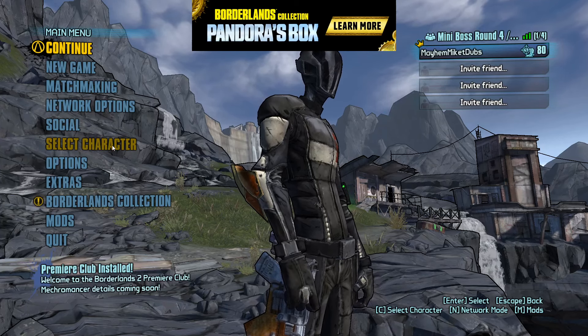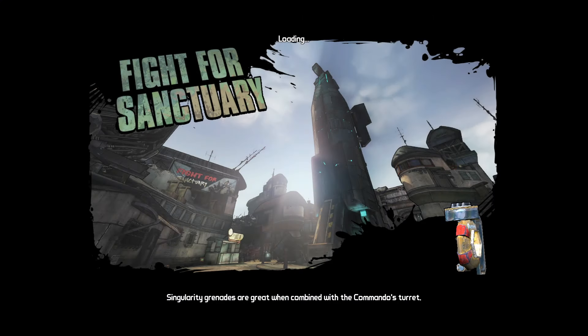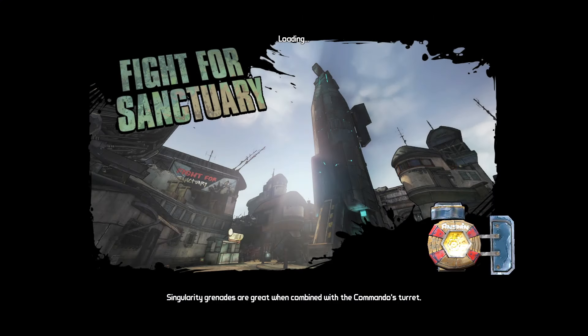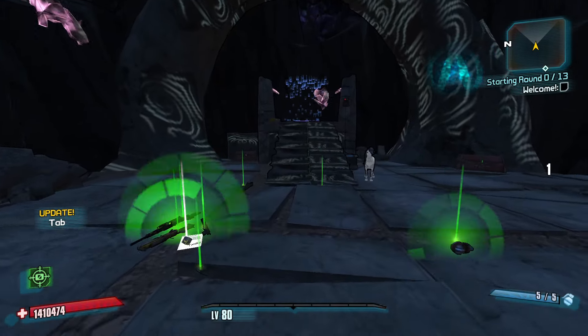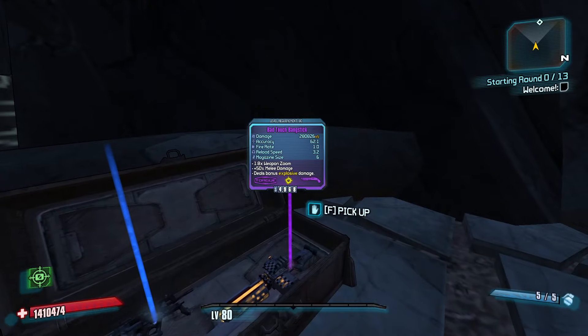Hi guys, welcome back. MikeyDubbbz here. We're inside the Rogueland trying to make Zero the Assassin work. It's been pretty much one of the hardest challenges so far. I haven't gotten quite the archetype that I'm really going for. There's a lot of crossover between skill trees, and it's kind of hard to understand what's going on.